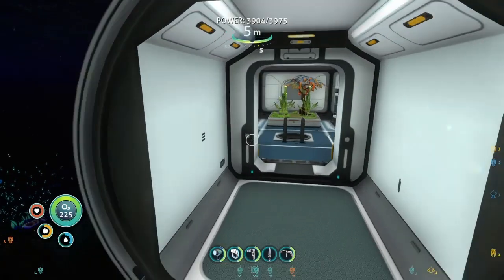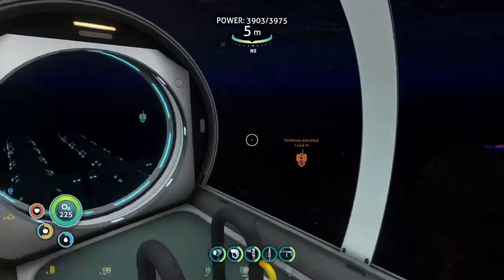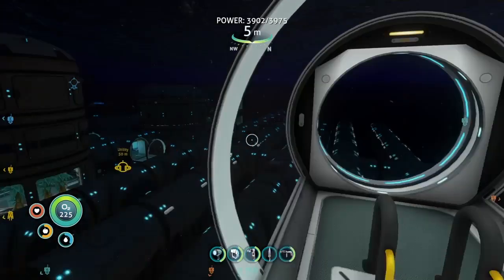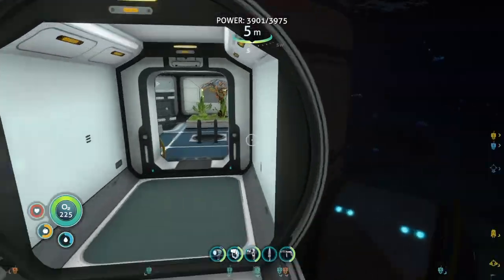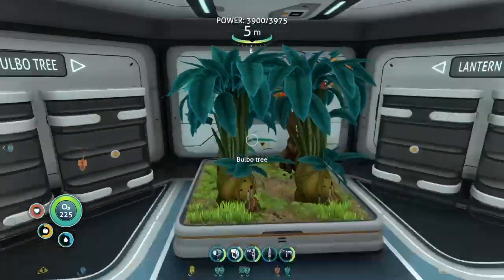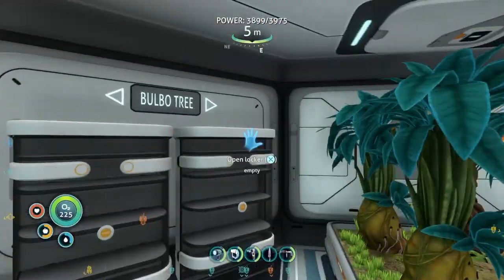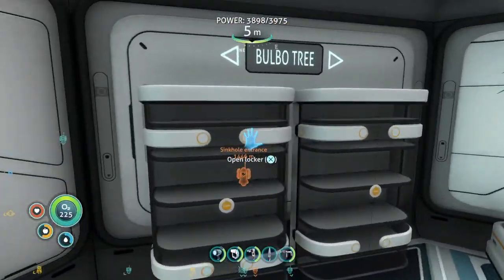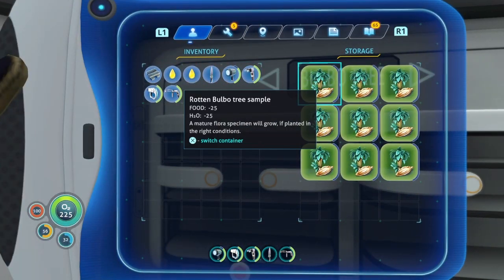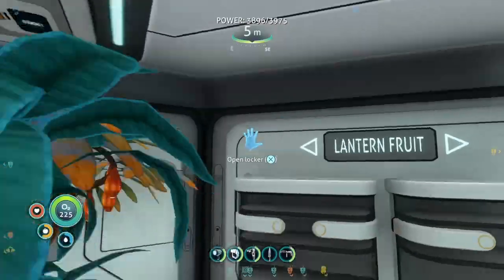This is the indoor farming area — there's a nice view of the base from here. There are big planters with bulbo tree seeds here, which are all rotten but can still be planted so it's fine. Lantern fruit is growing there and there are lantern fruit seeds as well. There are also Chinese potato plants.